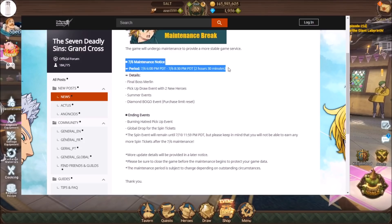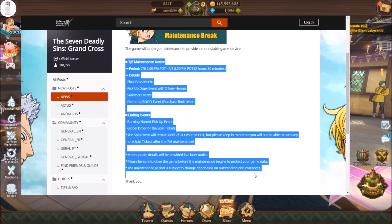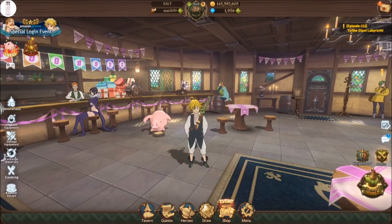We have the early release maintenance. Something important about this is notice that it actually is a bit earlier than the regular maintenance, starting at 6 o'clock PM Pacific Standard Time instead of — I believe they usually start at 10 o'clock — and of course it runs until 8:30, so two and a half hours. There are a couple of other cool things coming as well, but this is just the early maintenance notice and we'll have more detailed information soon. I'll give you guys more important information about this update as we actually learn more.